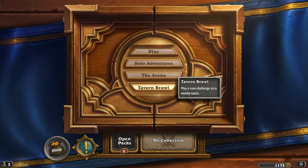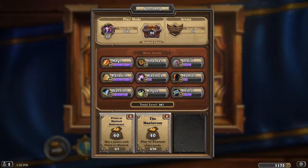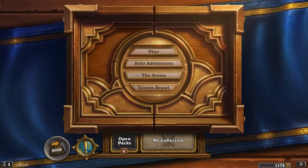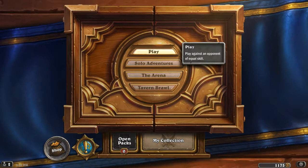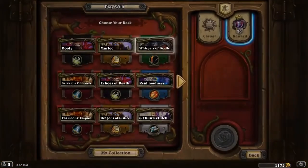Welcome back to another Let's Play by Altair Media. I am Roper. We are continuing on. We have a quest for playing 30 spells, specifically for the Shaman class. We've also got the Priest or Warlock Dominance, but for right now we're going to focus on playing 30 cards from the Shaman class.